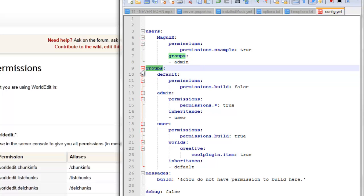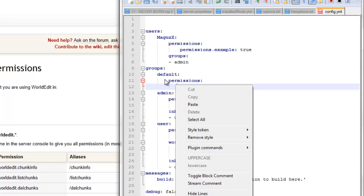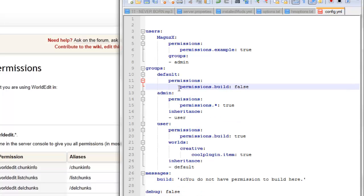Now let's actually get into how to edit and set up all the individual groups. This is where the file starts setting up all the different groups at this line right here. The next line down is the actual group name, and I'd recommend keeping it to default because when a new user joins, they will automatically get put into the default group. This group, as you can see here, has permissions.build set to false. What that means is when the new user joins, until they get put into a different group, they won't be able to build, create, destroy, or pick up any items. They could basically just have a tour until an admin gives them permission.